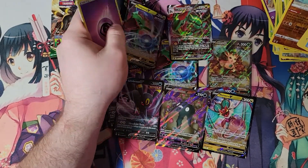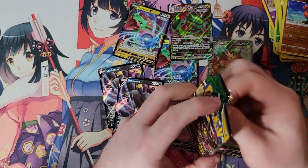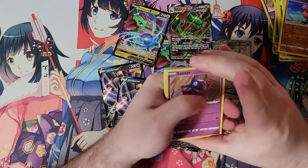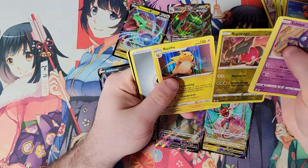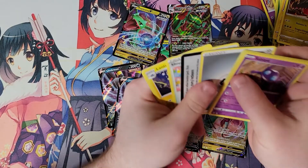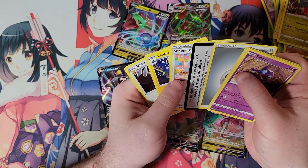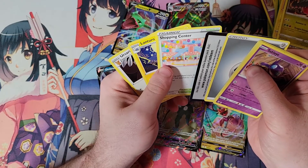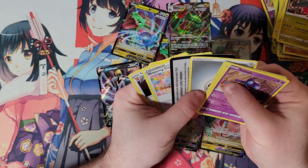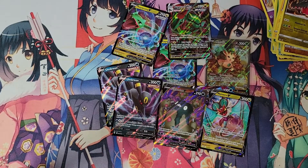Another Rayquaza V — what is this box? Last pack. I'm not expecting anything out of it, that's for sure. I've already done insanely well. And a Raichu holo. Okay, this one's weird — the code card is just before the uncommons. I've never seen a code card before the uncommons. Well, this box is a little weird. Whatever, I guess.